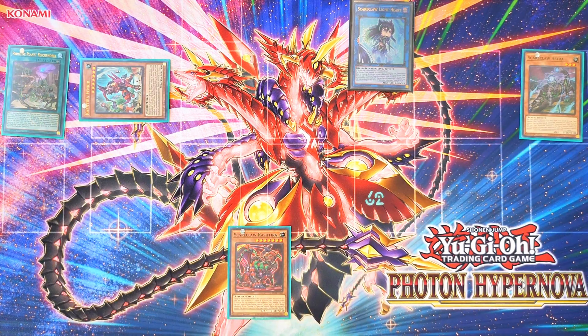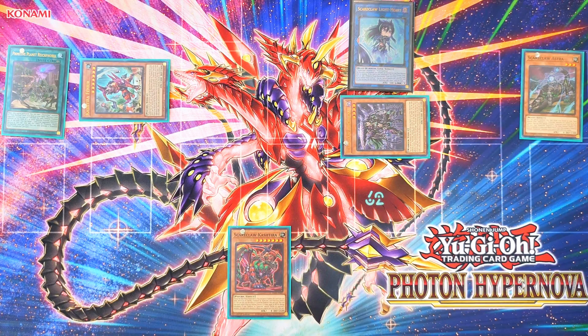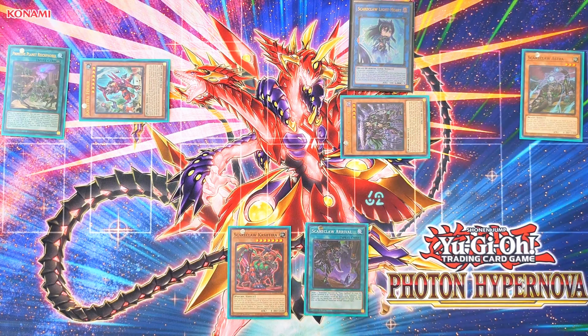Activate Rhythophobia to add Rhythheart to the hand. Special Summon Rhythheart and activate its effect to add Arrival to the hand.